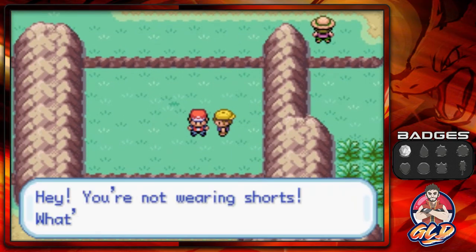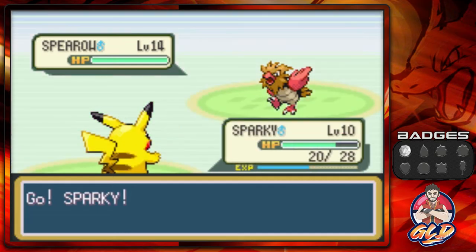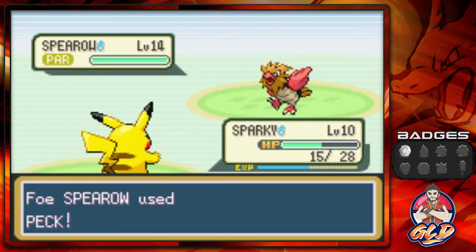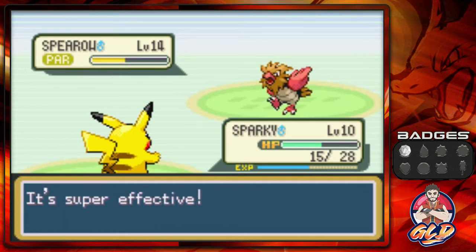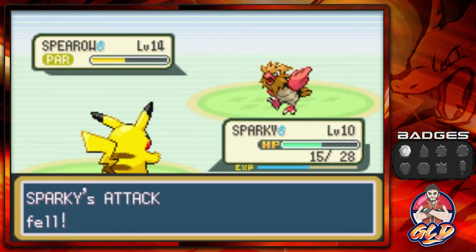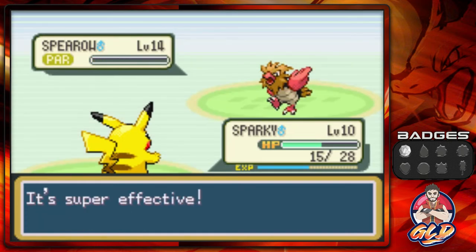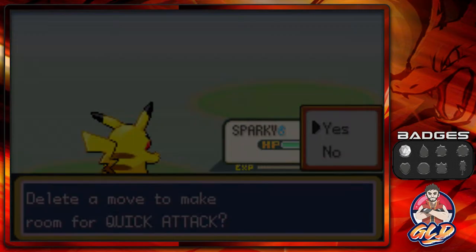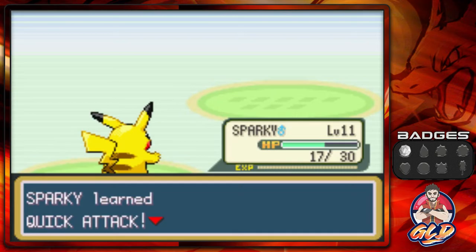Something I've noticed about trainers with one pokemon: that single pokemon tends to be a bit stronger than usual. Our strongest trainer here — let's go straight for Thunder Wave on Spearow. Thundershock nearly defeats it and after a Growl it's done. Sparky grows to level 11 and learns Quick Attack, which we desperately need, so we replace Growl with Quick Attack.